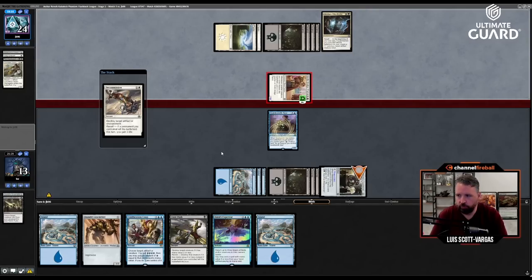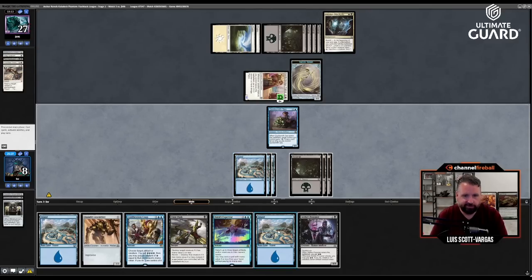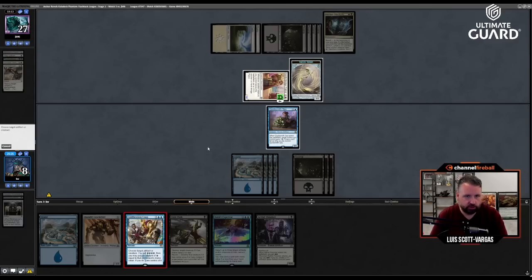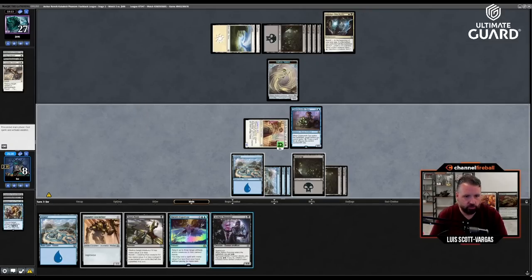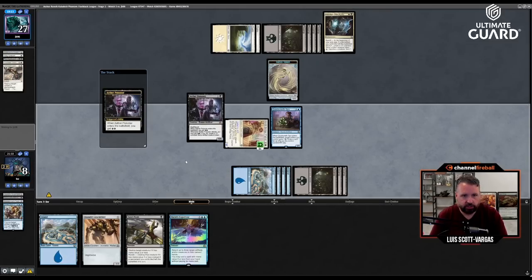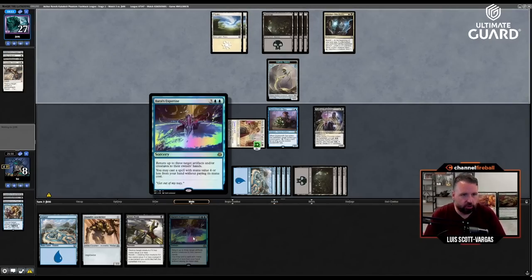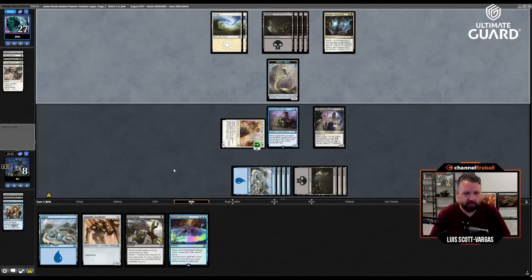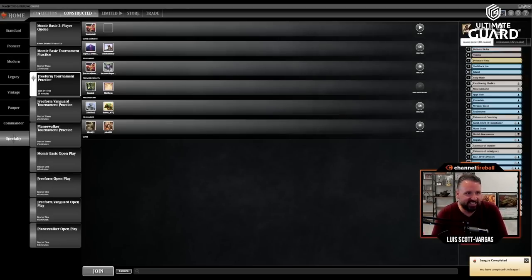Draw a card. They have a five-five and are tapped out — let's steal the five-five. Pay the two. Play a one-one deathtouch. Maybe just pass the turn. I'm also probably going to Brawl's Expertise the Quicksmith Spy and then replay it. Boom — and that'll do it! We got a nice two-one.